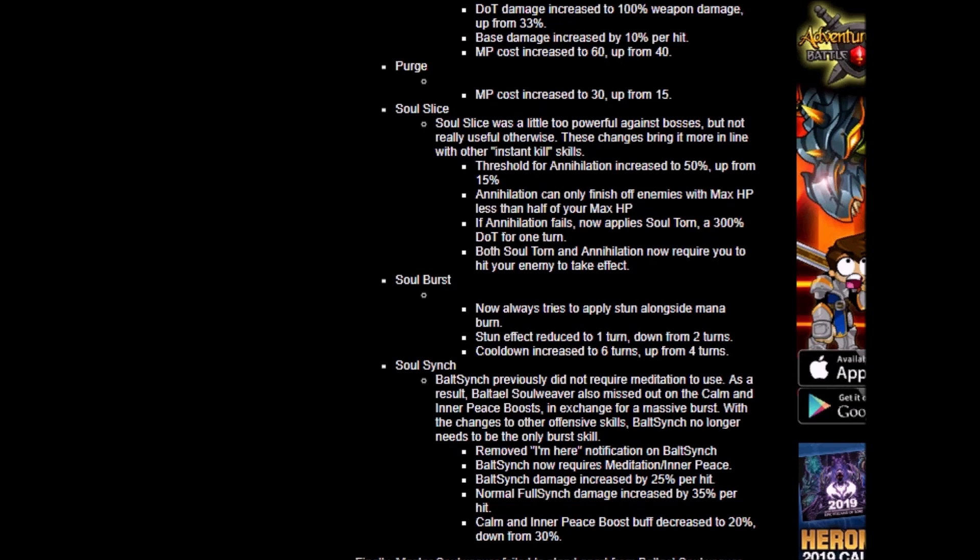Next up we have Soul Burst. It now always tries to apply stun alongside the debuff — that's good. However, the stun effect is reduced to 1 turn, down from 2 turns, and the cooldown is increased to 6 turns, up from 4 turns. Even though it always tries to apply stun now, the stun is only 1 turn. I will still call this a buff because now you always have a chance to stun, rather than previously not knowing whether you could stun the monster.